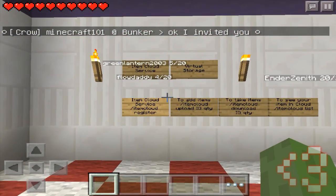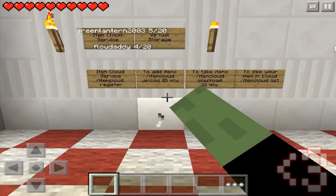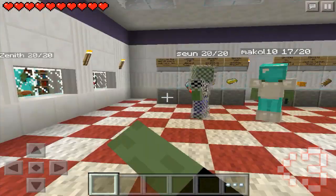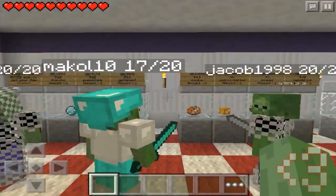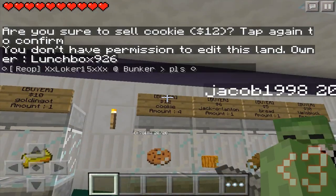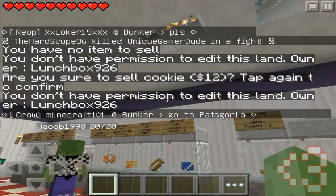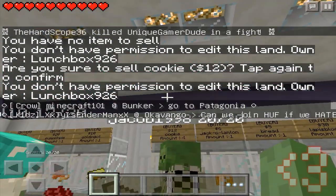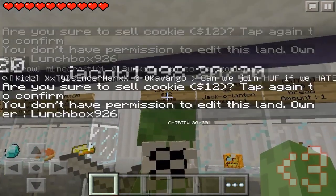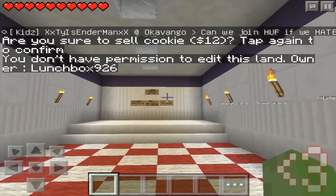Item cloud service — virtual storage. Oh, that's cool, you can actually have a cloud service. I actually did not know that. And you can still buy more stuff over here. Let's see if you can buy a cookie — no, it doesn't appear so. Oh, you can sell a cookie, so just to sell. But what about buy? How do you buy stuff? Tap once to buy — I don't even know.